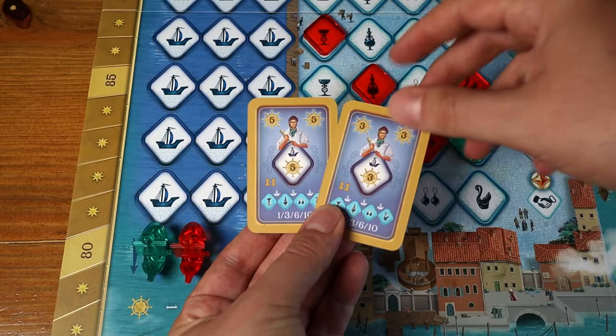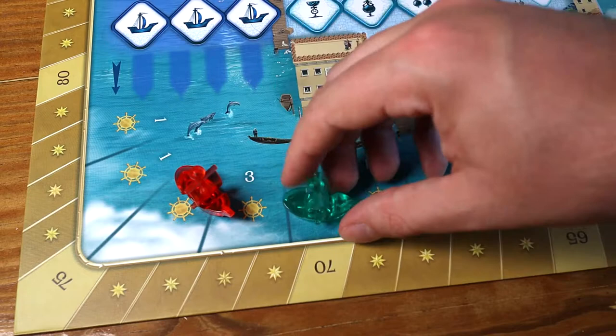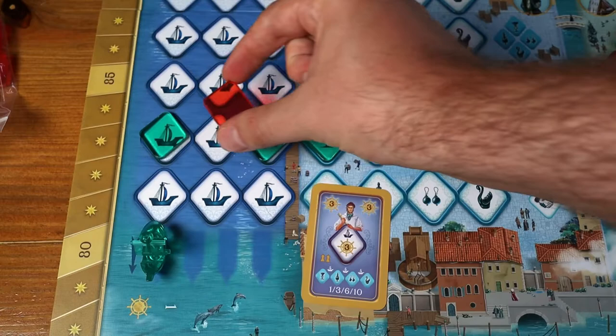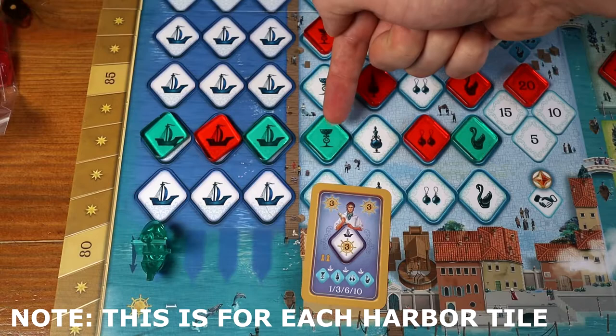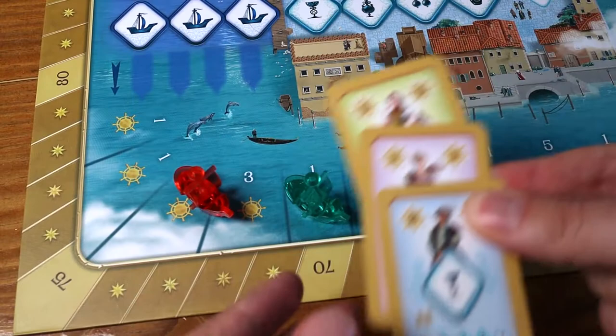The final section, the harbour, has two parts. First, you'll be moving your ship along the ship track. You'll instantly score points based on the space you end up at — not the ones you pass by — and some of these spaces offer bonus market cards instead of points. In addition, you'll also be putting one of your glass tiles onto one of the harbour spaces. This doesn't instantly gain you any points, but when the three spaces of that ship are full it will set sail and score points, based on the number of commodities in that row — up to a whopping 10 points.